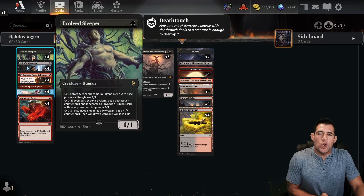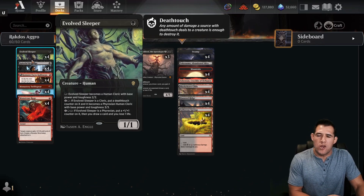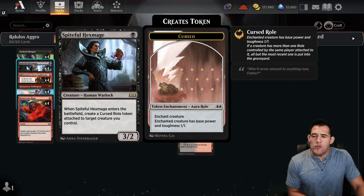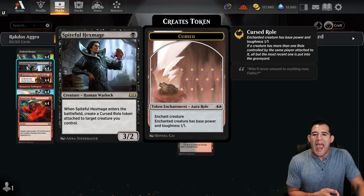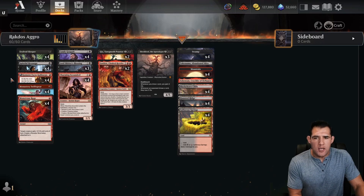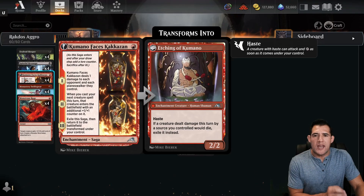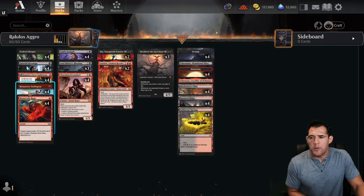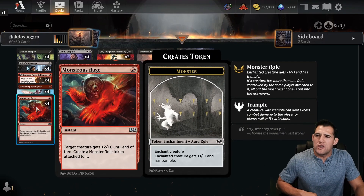Evolve Sleeper is a great one-drop that could grow throughout the game. Early game in an aggro deck it doesn't really pop off because you don't want to spend extra mana to make it bigger, but it gives you versatility. Spiteful Hexmage fits a slight role theme to hopefully draw some cards. If you play it after Evolve Sleeper, you put that token on the Sleeper which is already a 1/1 and now you have a 3/2 for one mana. With so many one-drops, on turn two you could get two more one-drops. Kumano is always our number one option on turn one. We have Monastery Swiftspear — we know how good that is — and Monstrous Rage, which I absolutely love. Must-craft for everybody; throw this in all your aggro decks.